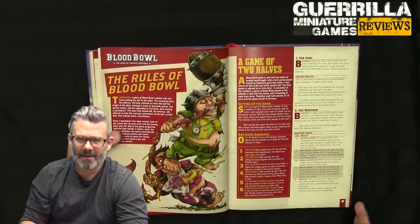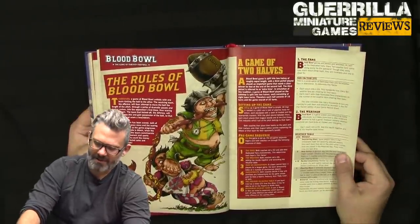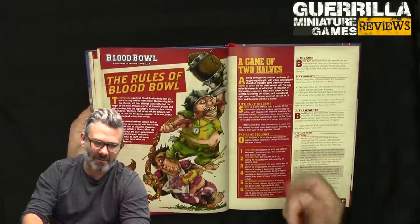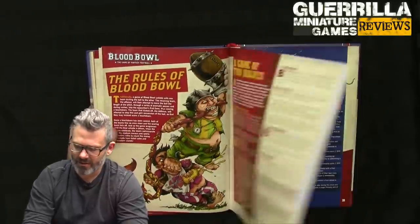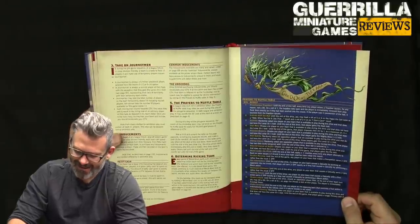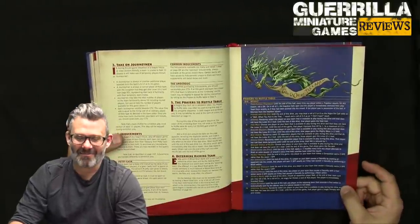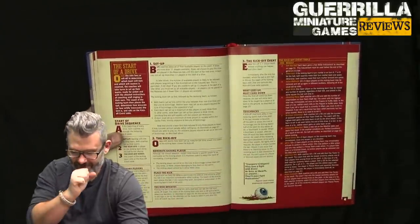Prayers to Nuffle: if one team still has a lower team value, you can pray to the god of football for help. Then you determine the kicking team — you flip a coin using your team coin, and whoever comes up on the Blood Bowl symbol is the kicker. All kinds of cool things can happen from prayers to Nuffle — players can get bad habits, become loners on a two-plus, or opponents' fouling players get automatically seen by the referee.